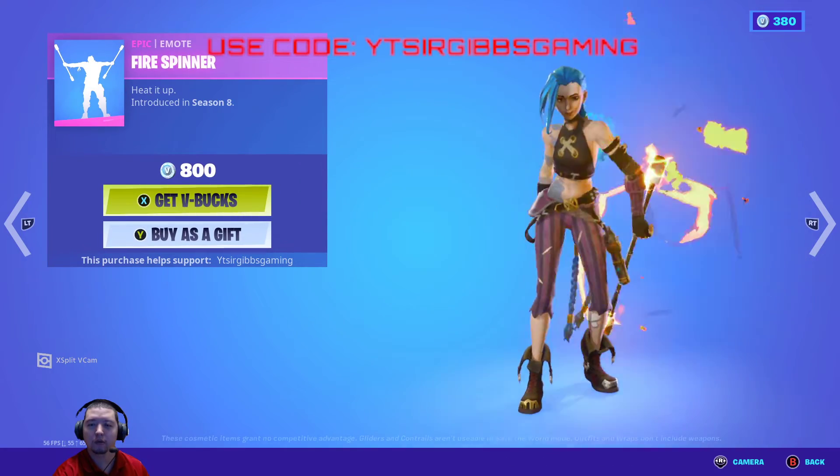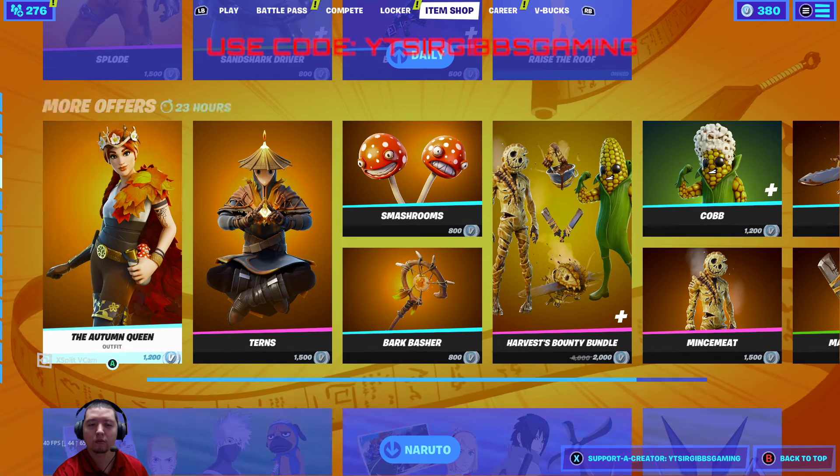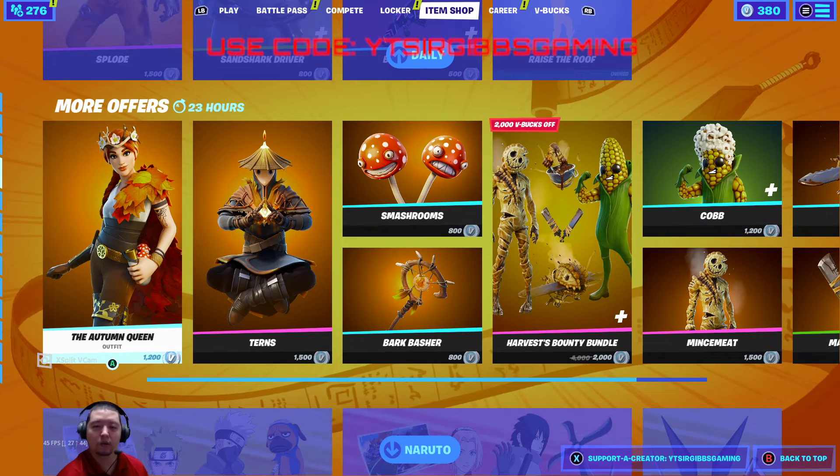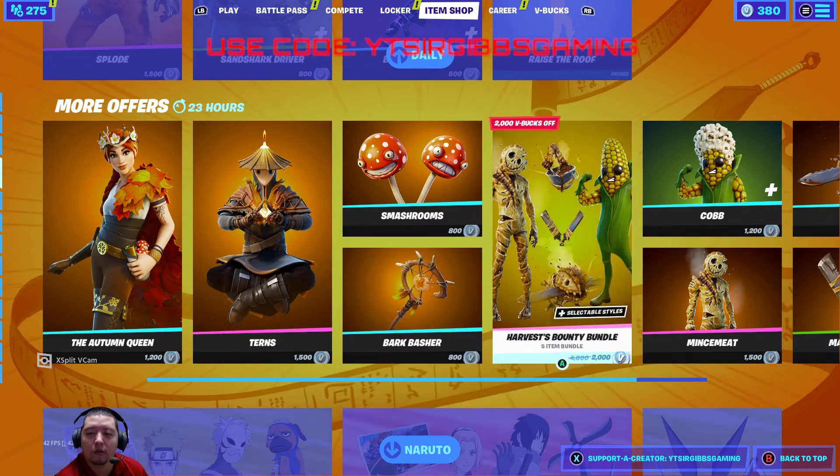Fire Spinner is 800 V-Bucks, Raise the Roof emote is 200 V-Bucks. And then we have some end-of-season Thanksgiving-related skins they brought back.